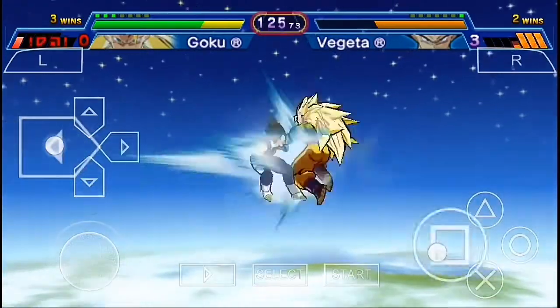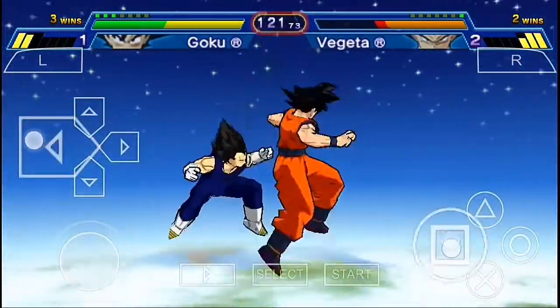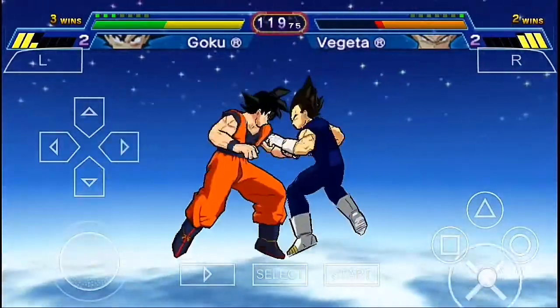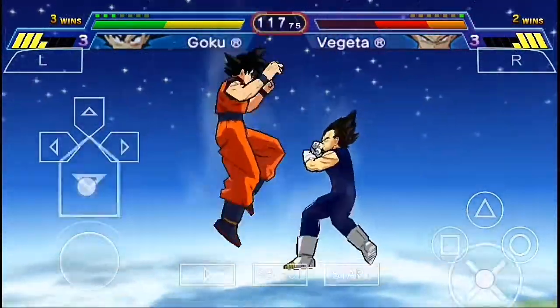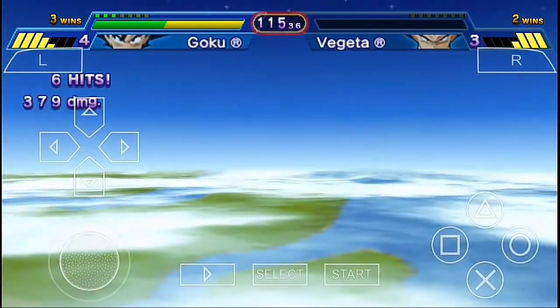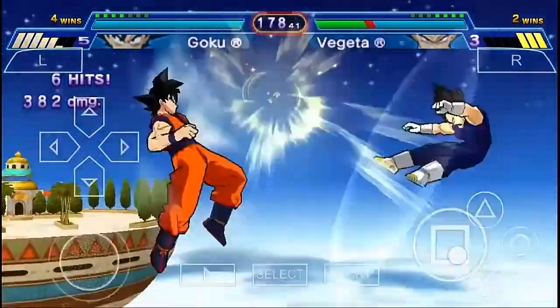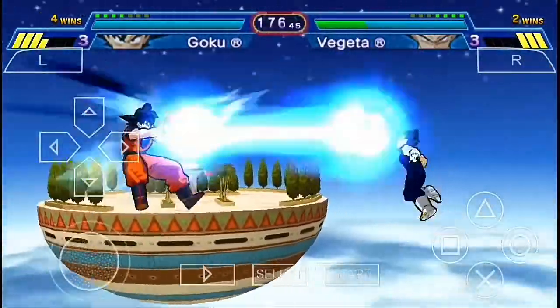Vegeta is dodging every single attack and blocking everything I'm throwing at him — but not this time! We've successfully defeated Vegeta and the score is 4 to 2, Goku 4 and Vegeta 2.